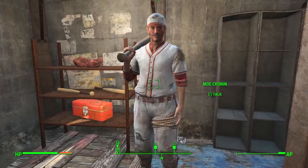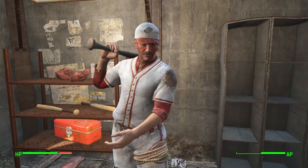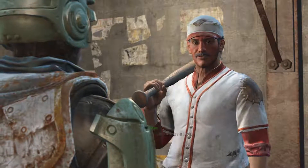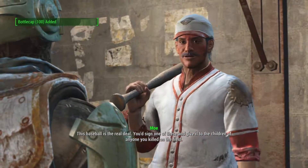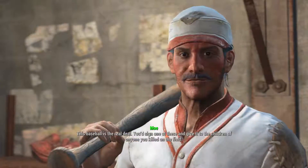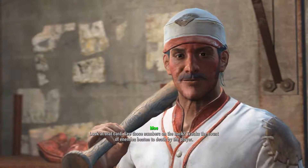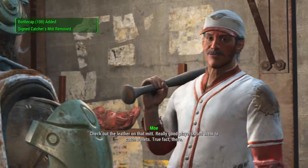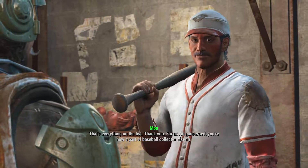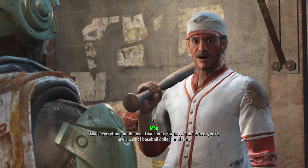Alright, here — take your baseball stuff. Any luck getting those relics? Got them all right here. I like your gumption — let me take a look. This baseball — it's the real deal! Players would sign one and give it to the children of anyone they killed on the field. See those numbers on the back? Tracks the count of enemies beaten to death by the player. The leather — really good players used them to catch bullets. True fact. That's the kind of baseball I could actually watch. You're now a part of baseball collector history.